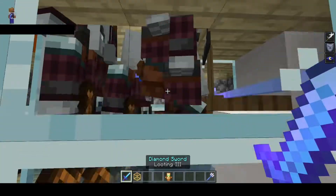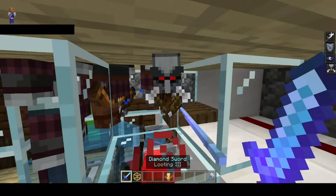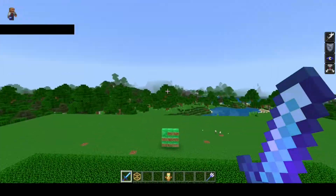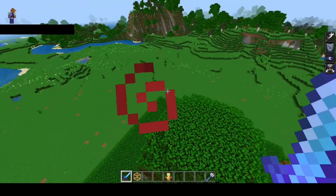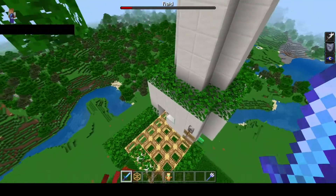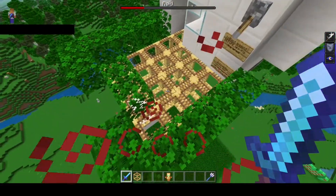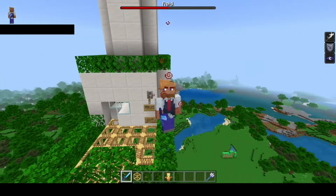We've got some illagers in here, some pillagers — I think we've got a banner guy — so let's get the bad omen effect. Then we go up to the top: everything is spawn-proofed, you can see even the ground is spawn-proofed, and all we have up here are leaves over blocks and scaffolding — the two things that raids cannot spawn on.